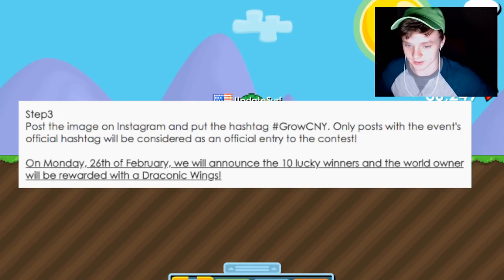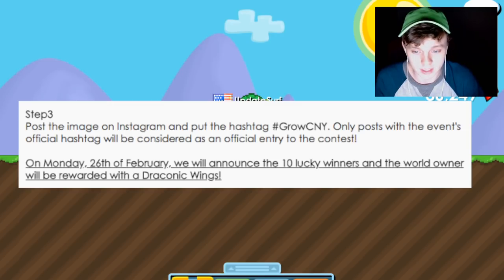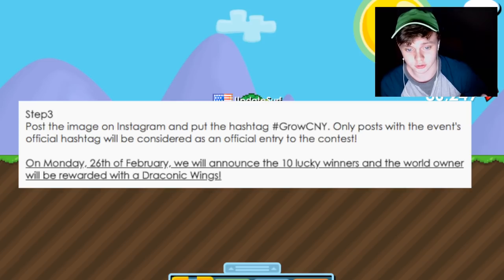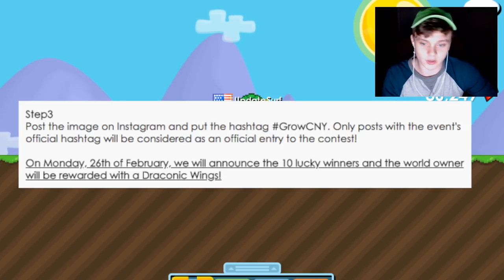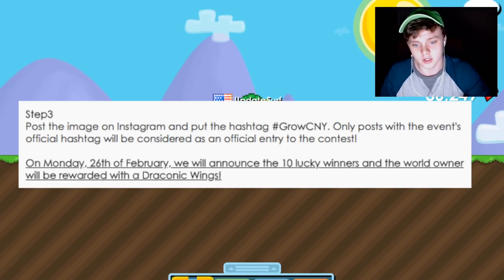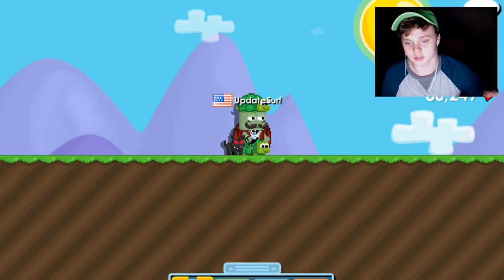This is very important — last step: post the image on Instagram. If you don't have an Instagram account, make one or get a friend to post it for you. Put the hashtag GrowCNY, and only posts with the official event hashtag will be considered as official entries. Entries are due on Monday, 26th of February — about nine to ten days from when this video was uploaded — which is a good bit of time to create a world and get Chinese items. Then they will announce the ten lucky winners, and they will all get Draconic Wings.